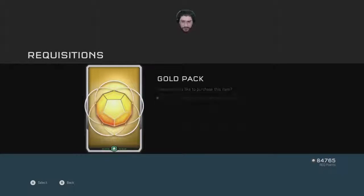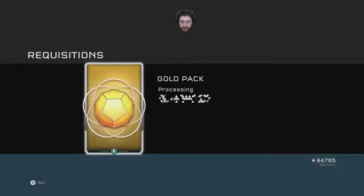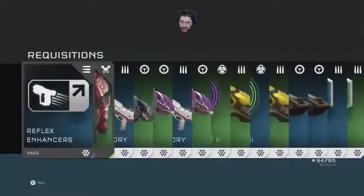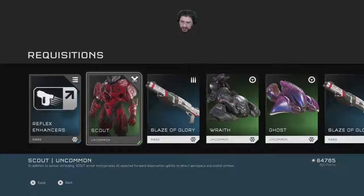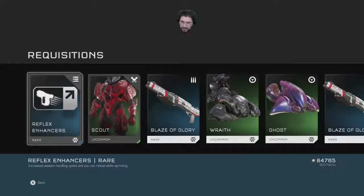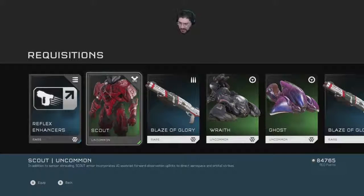Reflex enhancers — increased weapon handling speed and you can reload while sprinting. That's pretty cool. Might be more useful than my Overshield. We'll see how badly I play. Scout uncommon — in addition to sensor shrouding, Scout Armour incorporates AI-assisted forward observation uplinks directing aerospace and orbital strikes.